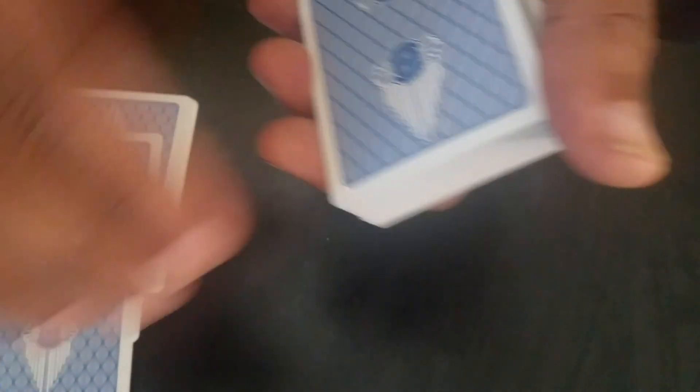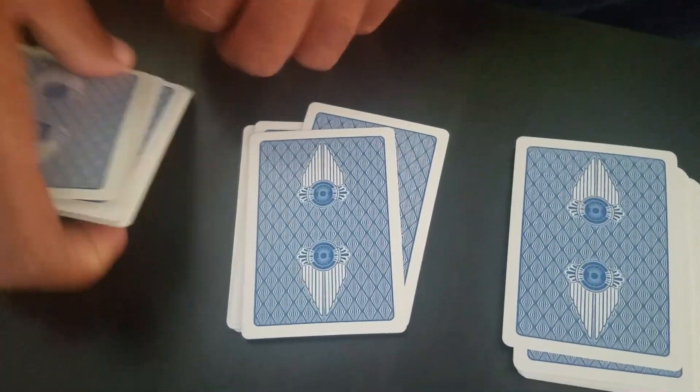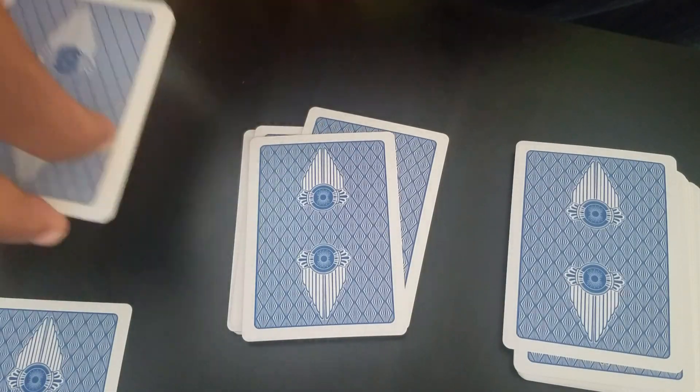Now I'm going to make the cards into approximately even piles and make three of them. Then I take this third pile and say, okay, you pick a card — and let's just say they pick that one, cool, from out the middle.